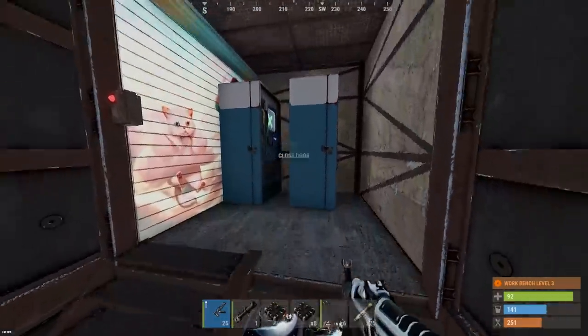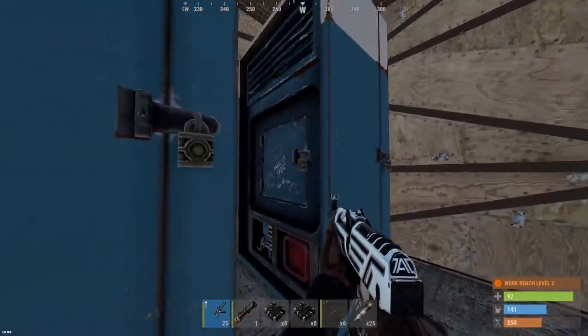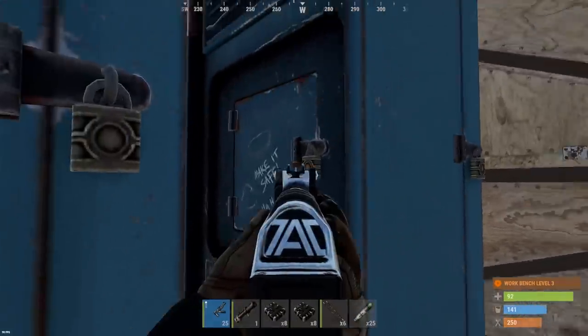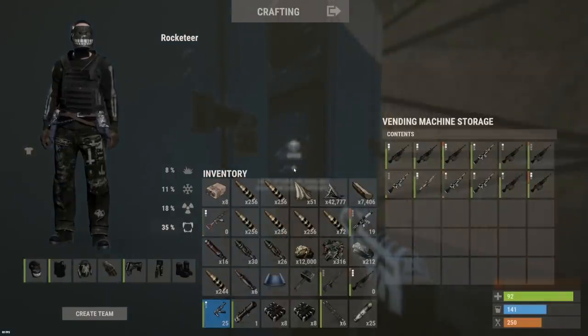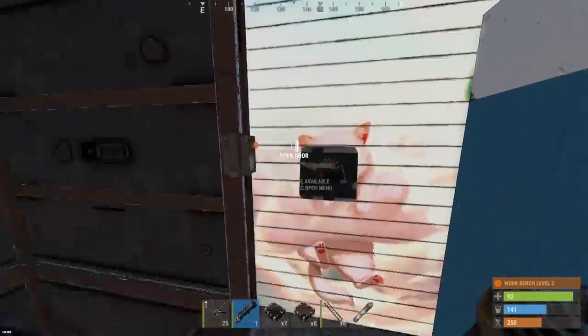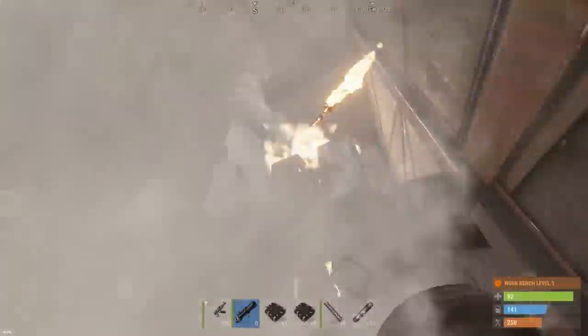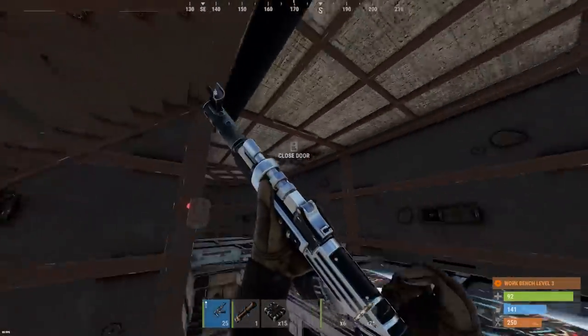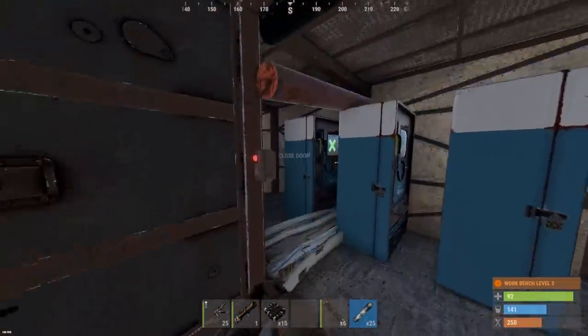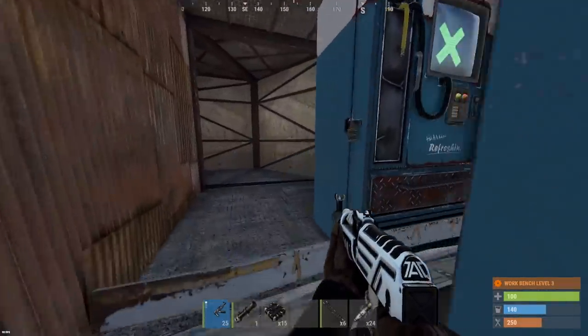Another garage door for free — I think they might be using these to block you. Let's see if there's anything in them. 12 M2s in there — let's definitely keep going. Kind of weird how they place these vending machines, never seen anything like this though.